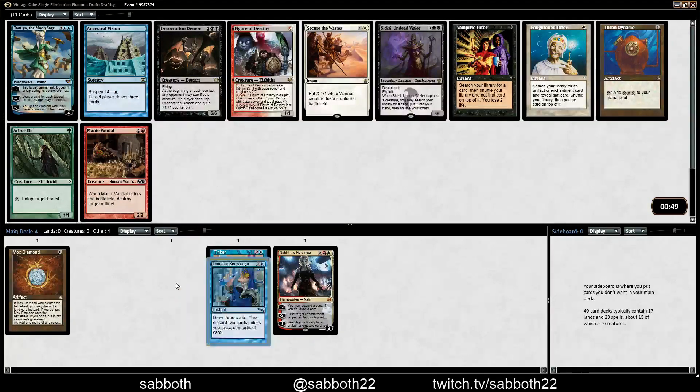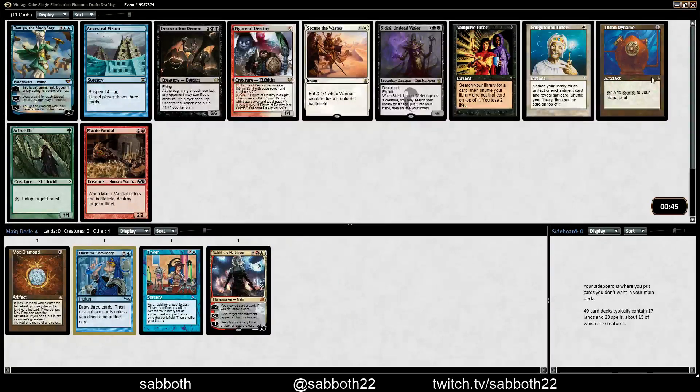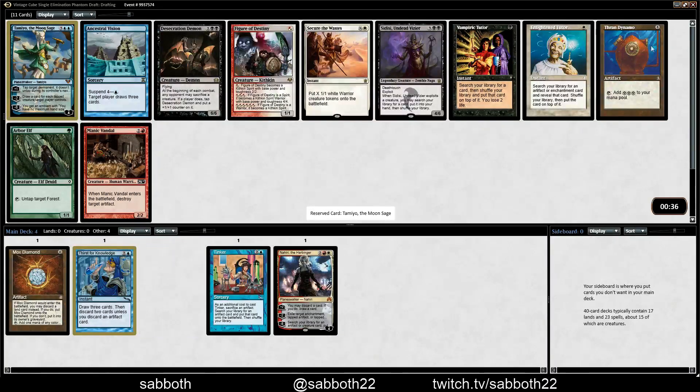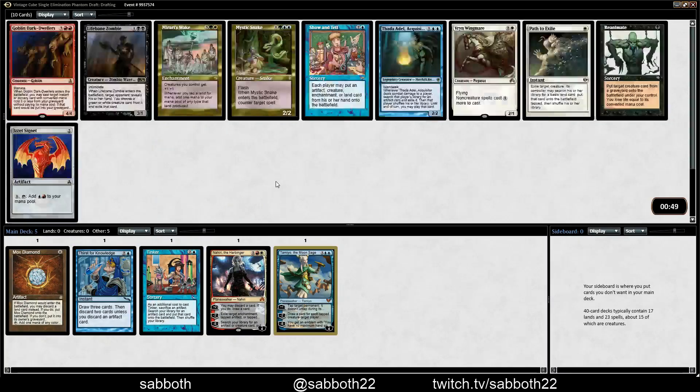Another good pack — in Cube you usually find a lot of good packs because there's just a lot of good cards. Enlightened Tutor, Thran Dynamo, and Temio. We don't really know what we're ramping to with Thran Dynamo yet, but it's a strong card. I like Temio here a bit better — a bit of personal preference, but I think it's worth it.